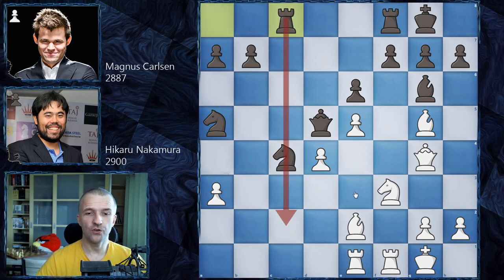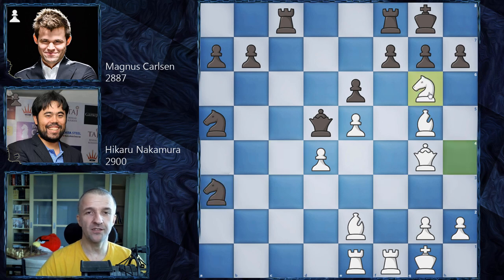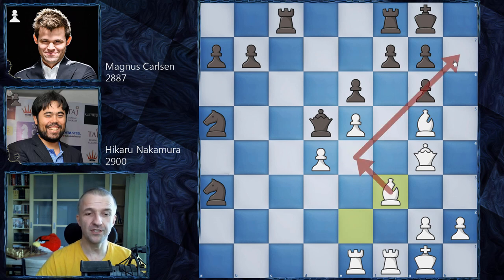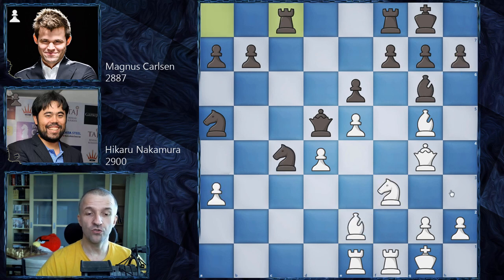Now the problem is how to remove the obstacle — this bishop on g6 defending the king is the real obstacle for white and makes it very difficult to continue the attack. One idea would be knight h4, then after knight a3 eliminating it, h takes g6, bishop f3 kicks the queen, bring the bishop to e4, start the pawn attack, bring the rooks — that's one way. But Hikaru tries with the pawn: h4, and Magnus simply blocks with h5.